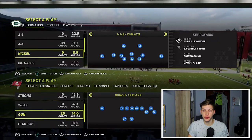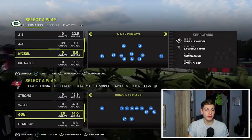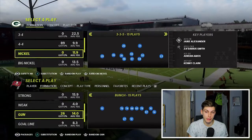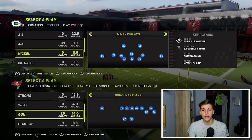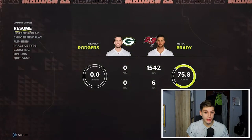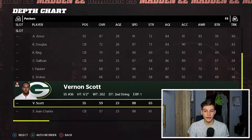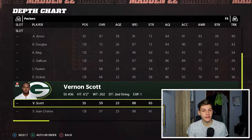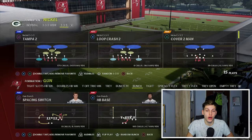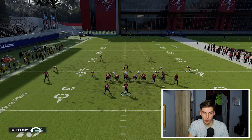I'm currently using the 46 defense and I'll show you this in the Nickel 335 Normal. You flip the right stick to the left until you get to Safety NB, which means safety nickelback. The nickelback defender is number 21 until we switch to number 36. If you look at the depth chart, you'll see this is a safety — Vernon Scott number 36. He's not the best safety but he is a safety, and now we have three safeties on the field. Then we audible to 335 Wide because that's the defense I like to run when I call 335 Normal.